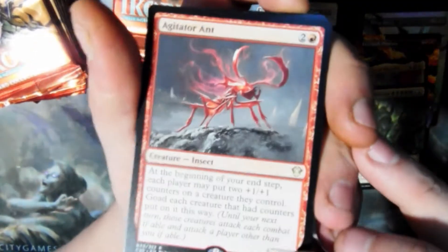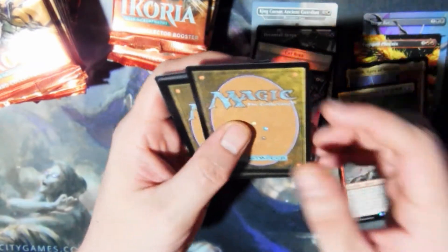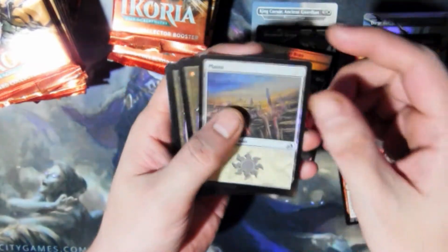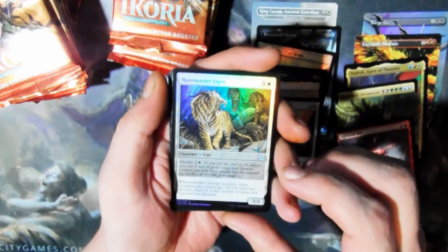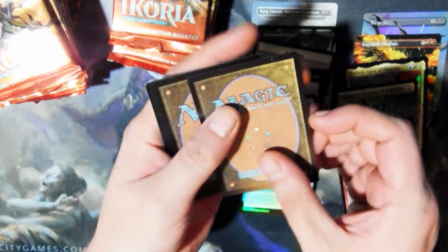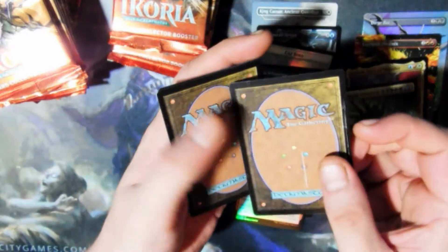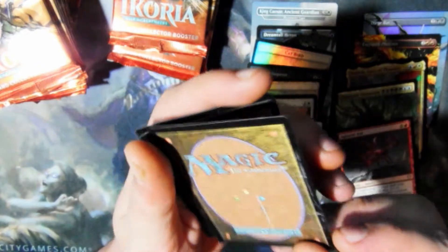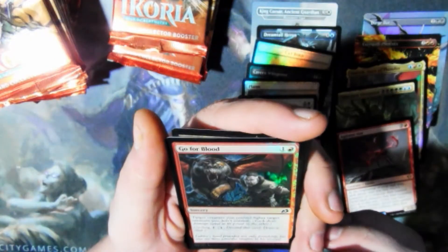What set is that from? Alligator Ant — that's not even from this set, I don't even know what that is. Foil Plains. Splendor Mare. Huntmaster Liger. Cathartic Reunion — oh my goodness, check that. This card got beat up badly. What happened to that? Go for Blood.